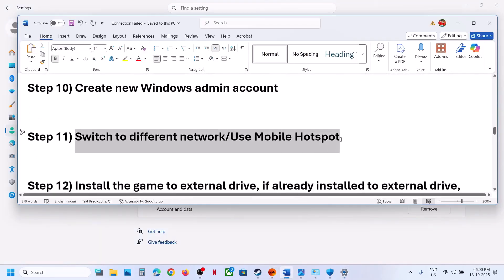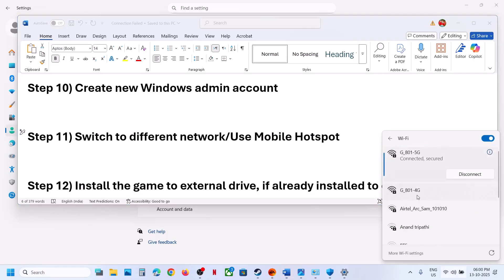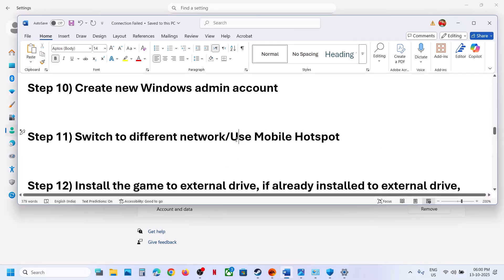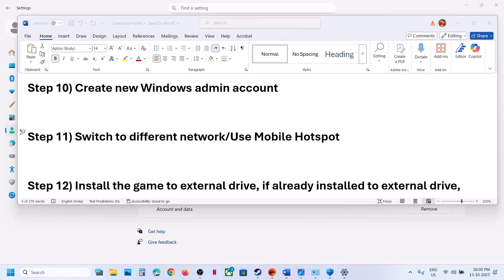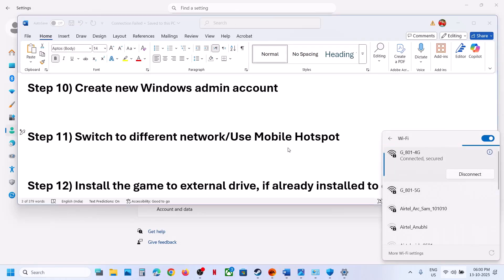The next step is to switch to a different network or use a mobile hotspot. If you have another network available, switch to it and check. If that does not work, turn on mobile data on your phone, enable the personal hotspot, connect your computer to the phone's network, and check.